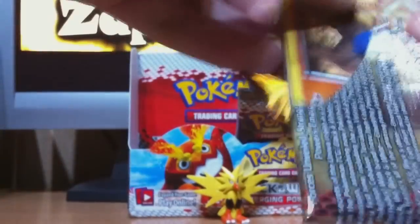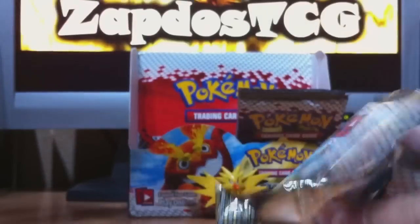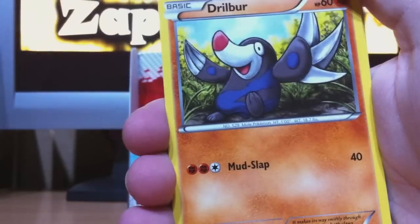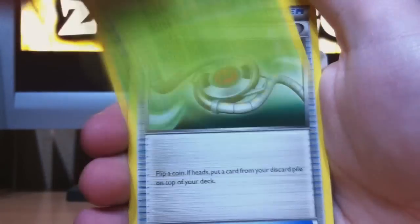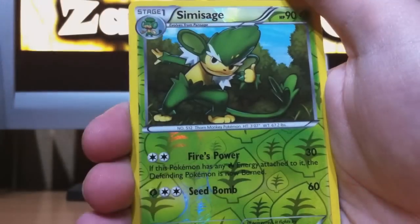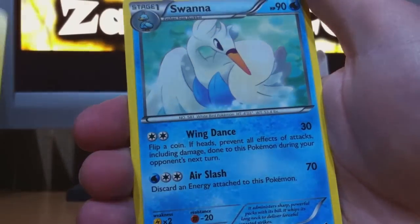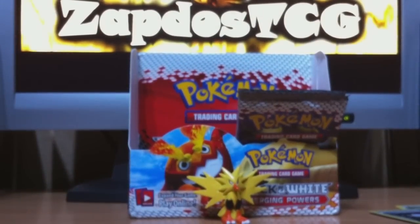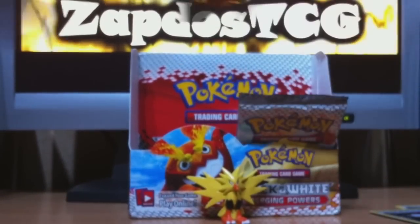With Darmanitan on the cover. Roggenrola pops out of the pack. So we start with Roggenrola, Alomomola, Purrloin, Drillbur, Sewaddle, Scraggy, Tranquill, Audino, Simisage — yeah, that's a rare. And Swanna — another rare card I don't have. It's gonna be easy to complete this set actually, all these rare cards that I don't have, and I'm getting another booster box as well.